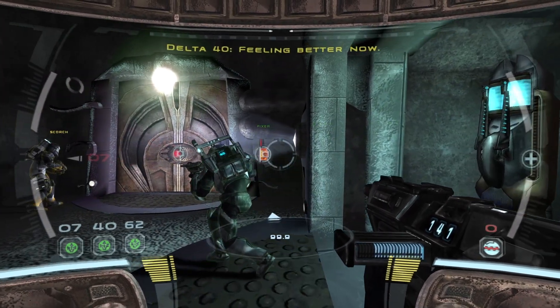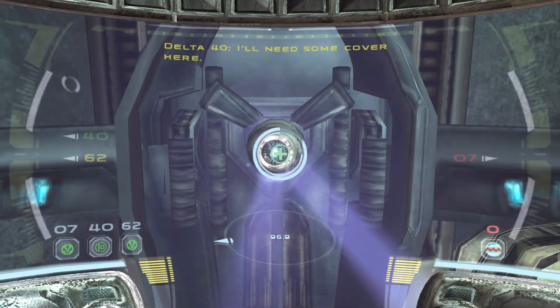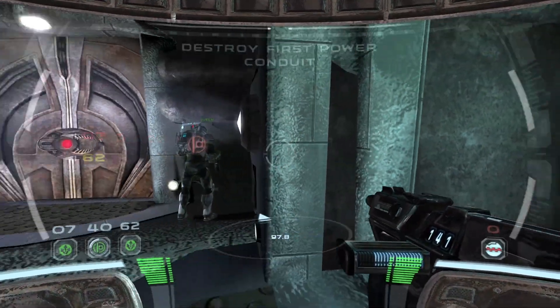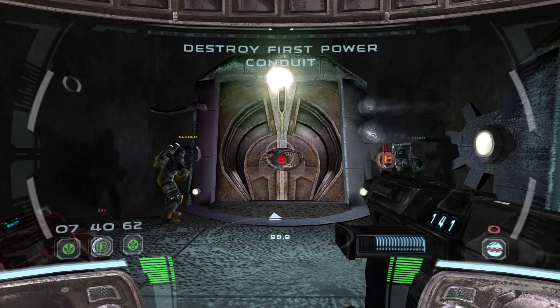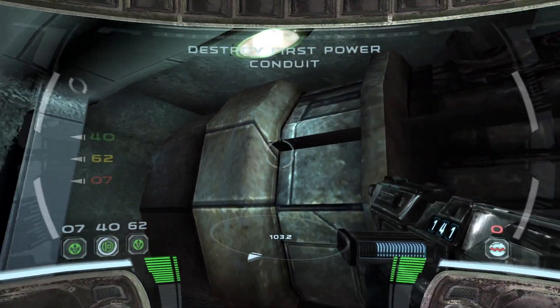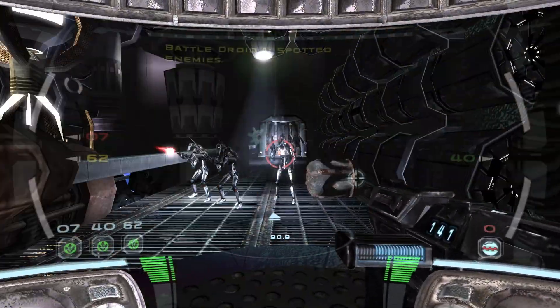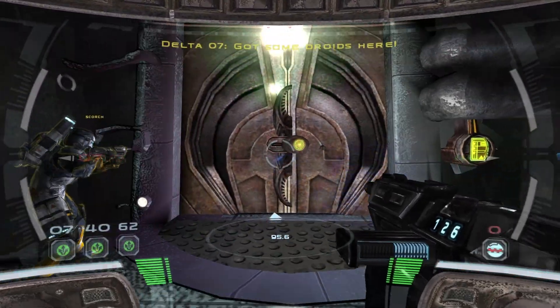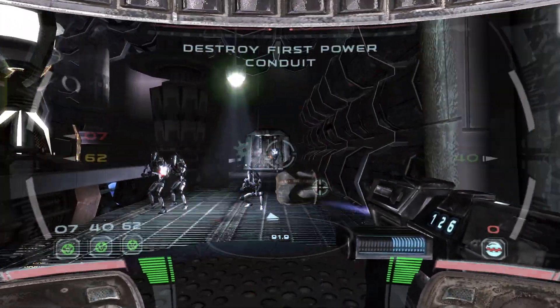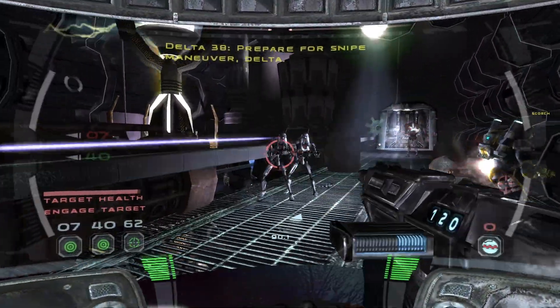Feeling better now. Give me a slice on that door, Delta. I need some cover here. Door is unlocked. I ain't got some choice here. Stop looking at the top. You've got a lower level. Let's go!